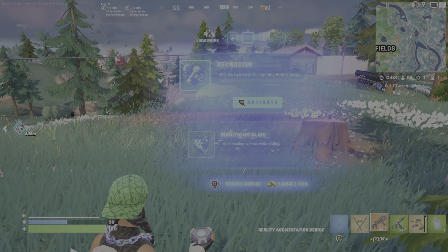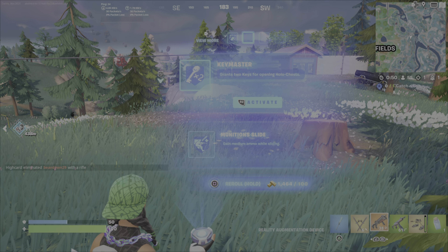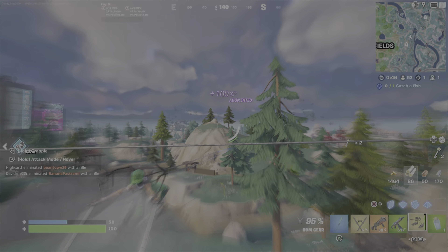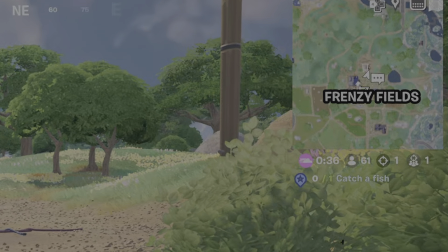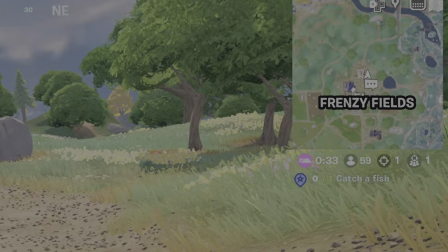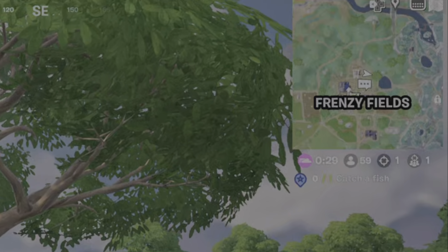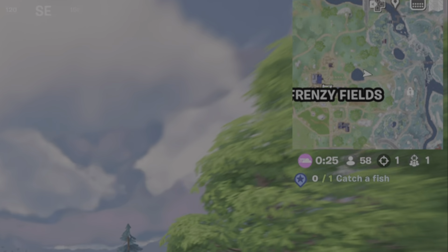Here's a different match — I'm landing at Frenzy Fields, and here's an example of where you can just find a key on the ground. Another way you can do it is with the key master augment, which gives you two keys for free. So you can use any one of these methods: find them on the ground, use the key master augment, or buy the keys from Crazy 8.